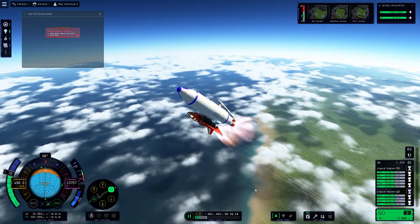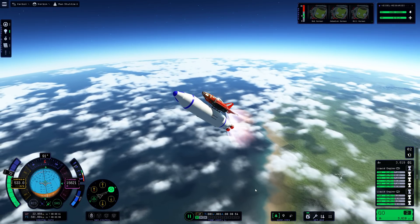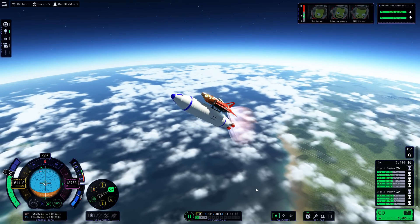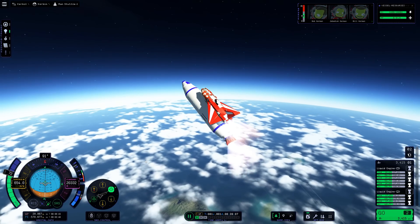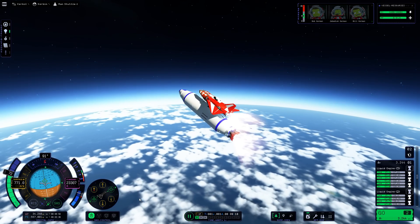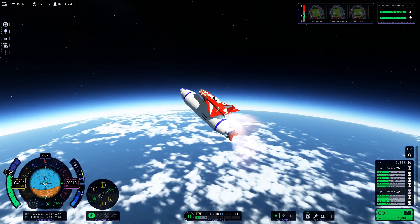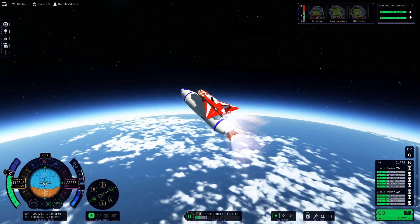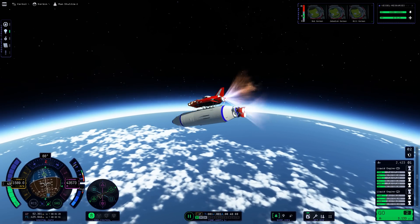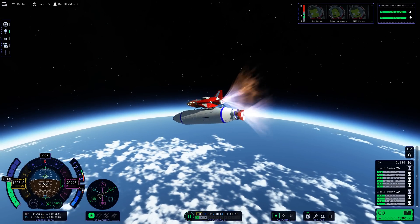We're going to flip over so the space shuttle is on top. This is because after detaching the solid rocket motors, the vehicle becomes a lot more unstable, but we can regain stability by flipping into this orientation as we continue our way to space. It is still a little bit jerky and twitchy on the controls, but that's more due to the fact that we don't have any fine analogue input — we've only got W, A, S and D. And if you press caps lock for fine control, the inputs just aren't quick enough.